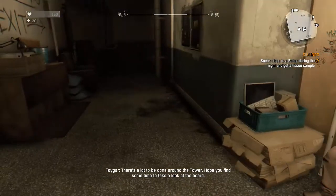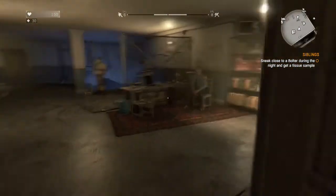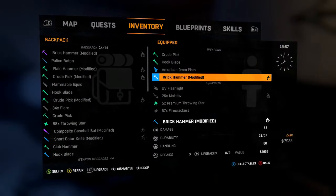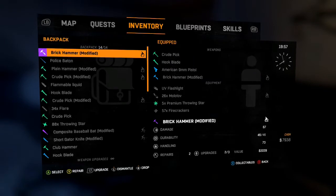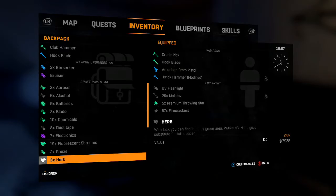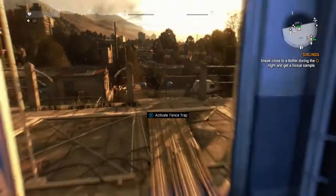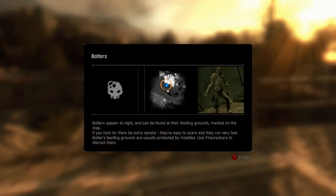So we just talked to the quartermaster about where the bolters hang out at night. We're going to need to find them. Bolters appear at night and can be found at their feeding grounds marked on the map. If you hunt for them, be extra careful — they're easy to scare and they run very fast. Bolters' feeding grounds are usually protected by volatiles. Use firecrackers to distract them.